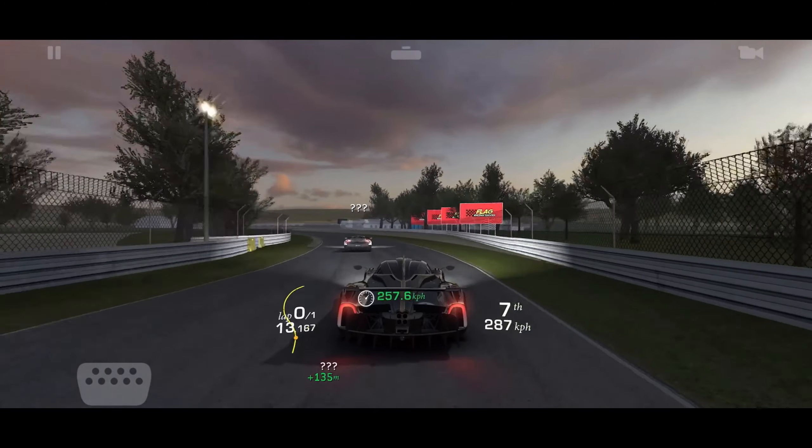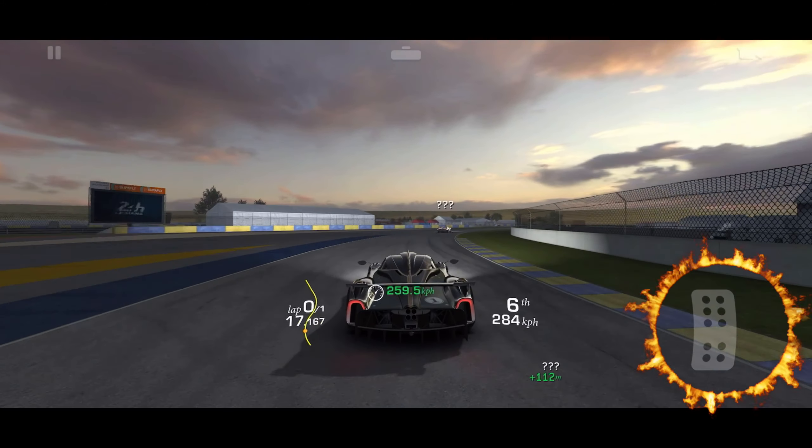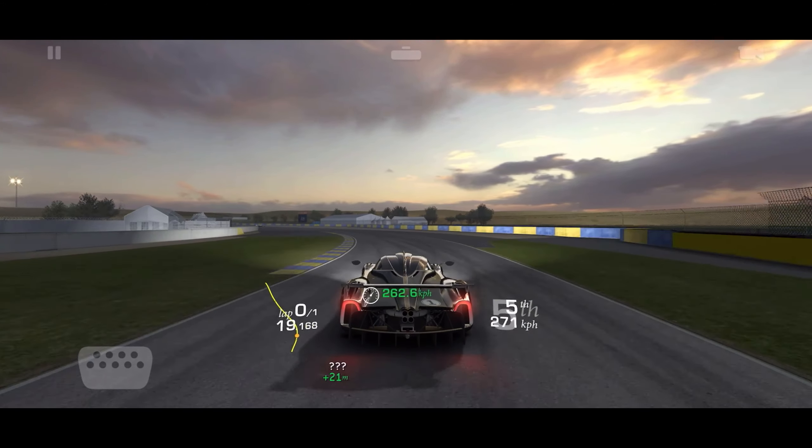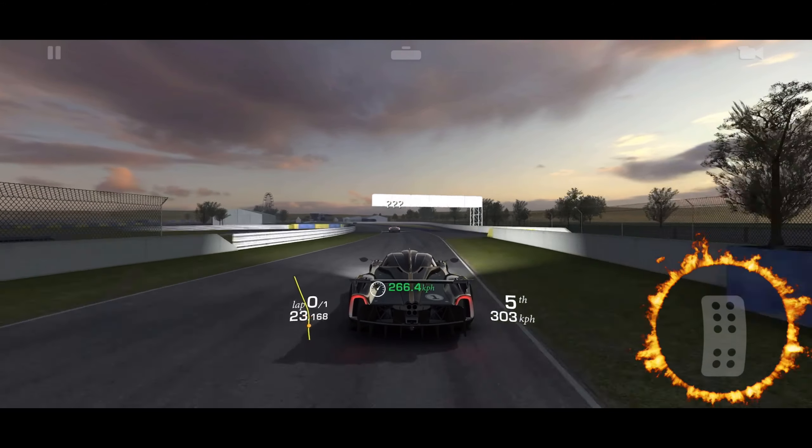Now I get on the brakes a bit early because I know this bot will be in my way. Trying to set up a nice full throttle run, but I do have to lift for a little bit here and I braked a little bit. Lost a bit of traction. Are you noticing these race lines?